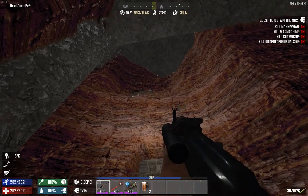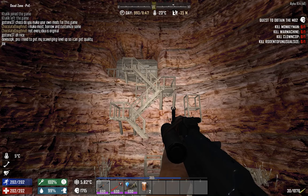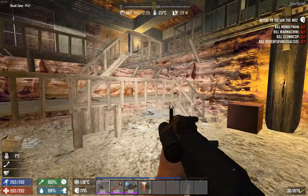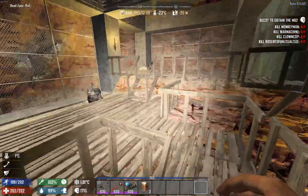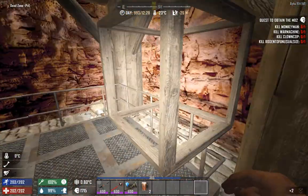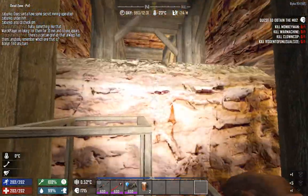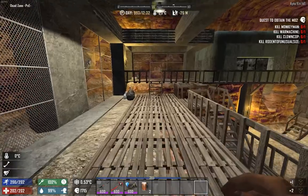We came from up there but there's places to go from up here or down here. What kind of POI is this? Looks like some kind of mining facility. Look at this — someone used a lot of wood frames to get up or out of here. I'm gonna borrow them because frames come in handy.